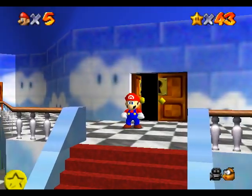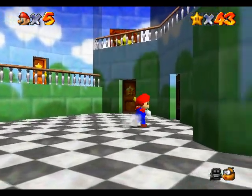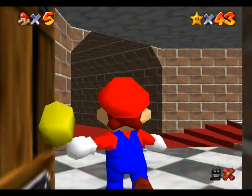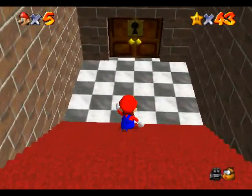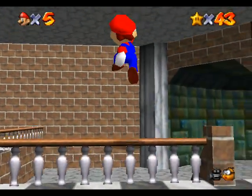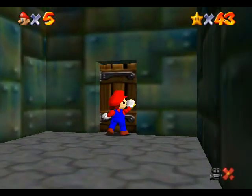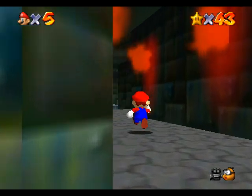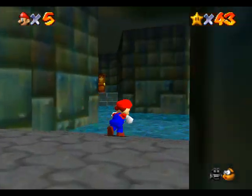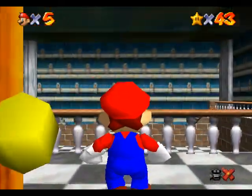For this episode I just wanted to get a really easy star and then go get the caps I've missed — the Metal Mario cap and the transparent cap. I don't really know what to call it; it's not really invisible. You can walk through stuff when you have it. Anyway, first we're going to get the Metal Cap.